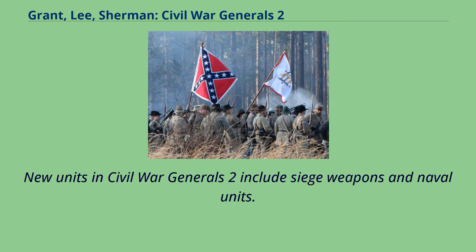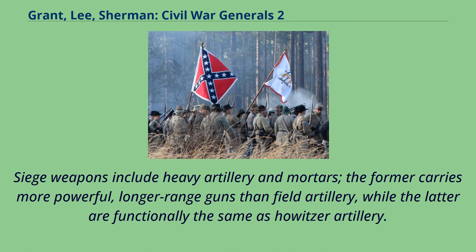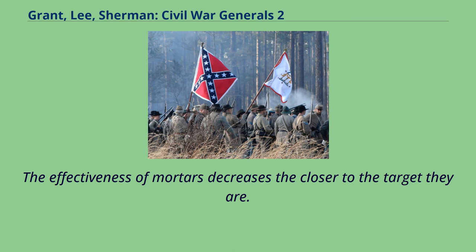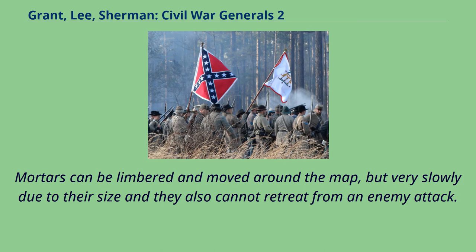New units in Civil War Generals 2 include siege weapons and naval units. Naval units may only enter water/coastal hexes, and only the Union side has access to frigates; otherwise they are functionally the same as artillery. Siege weapons include heavy artillery and mortars: the former carries more powerful, longer-range guns than field artillery, while the latter are functionally the same as howitzer artillery. The effectiveness of mortars decreases the closer to the target they are. Heavy artillery are fixed units that cannot move or retreat.